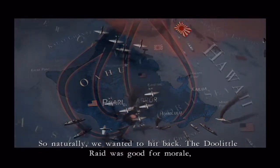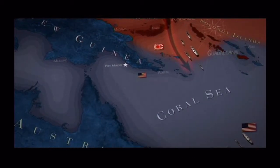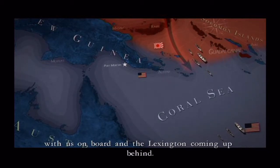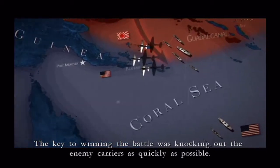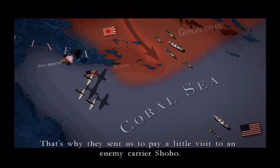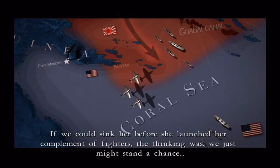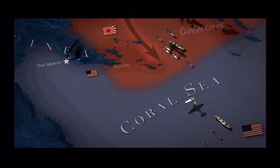The Doolittle Raid was good for morale, but the real work was done when they found the Japanese fleet hiding in the Coral Sea. While they steamed for Port Moresby, the USS Yorktown closed in, with us on board and the Lexington coming up behind. The key to winning the battle was knocking out the enemy carriers as quickly as possible. The Japanese had more planes than we did, and if they all got in the air, we were dead men walking. That's why they sent us to pay a little visit to an enemy carrier, Shoho. If we could sink her before she launched her complement of fighters, the thinking was that we just might stand a chance.